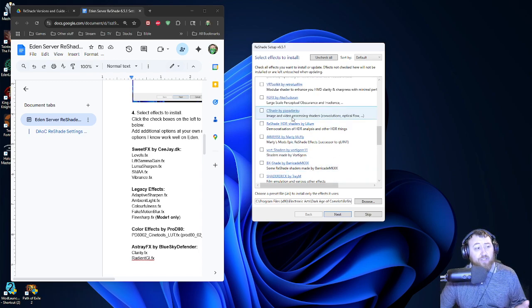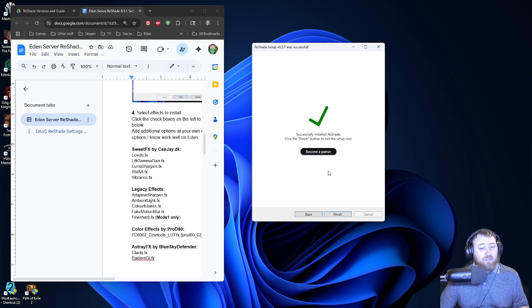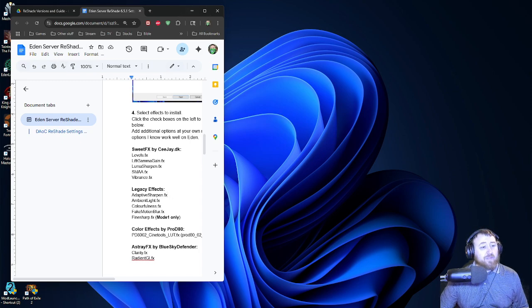If you want to add additional things you can do so at your discretion. However, these are the settings that work well for Dark Edge Camelot — I know they work; they've been working for many years. You can do additional effects if you want, but it's going to be a much longer installation and compile once you get into the game, and some of them can even crash your game or slow it down. Click Next and you'll see it pulling all the selected items down from the GitHub server. Once installed, it'll ask if you want to become a Patreon — just click Finish.